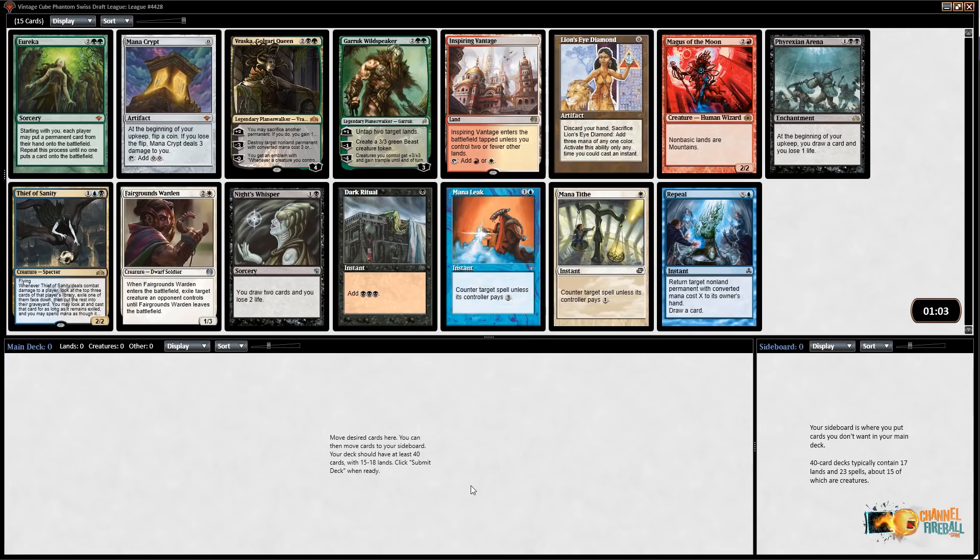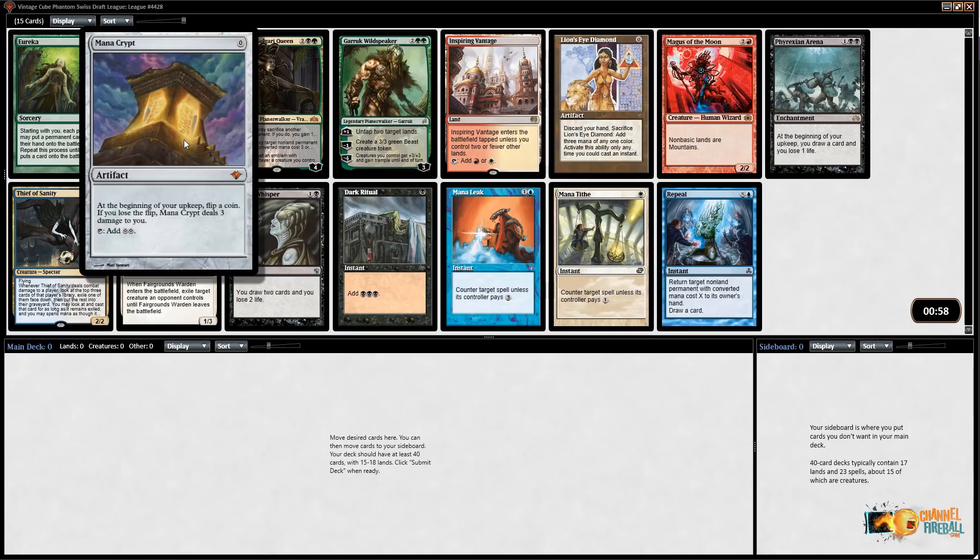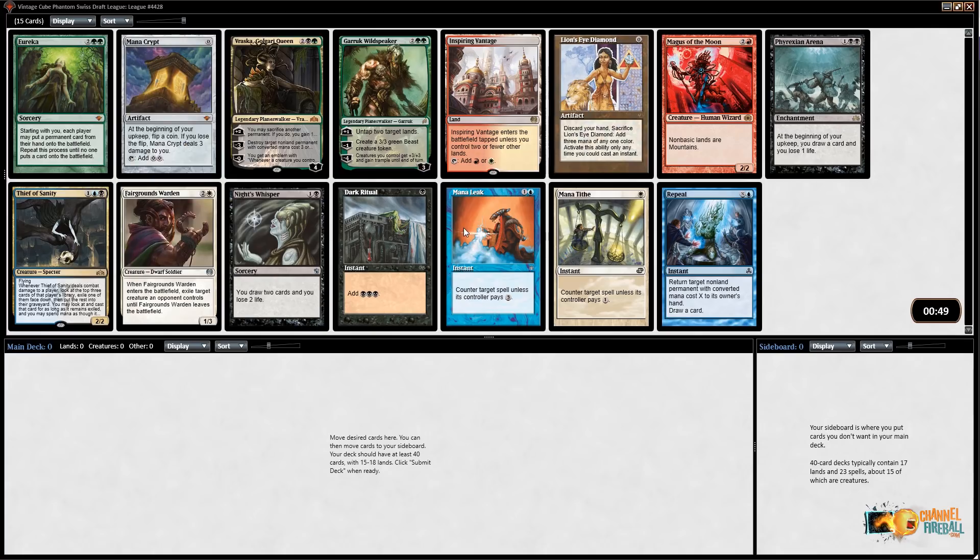Welcome to another Vintage Cube draft here on ChannelFireball.com. Vintage Cube is home to powerful cards like Mana Crypt, which is what we will be taking. Mana Crypt is a great card in basically every deck — it's not quite as good as Sol Ring because the drawback of dealing damage does matter, but still very, very good. It lets you get ahead of your opponents and play some really powerful cards starting from turn one.